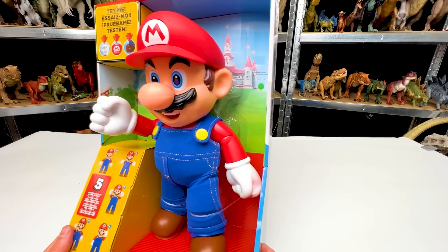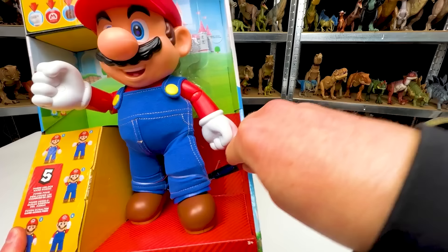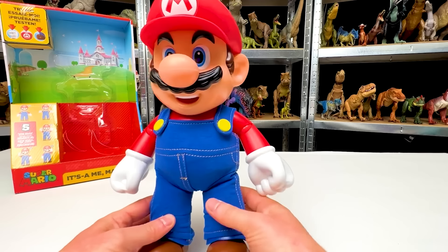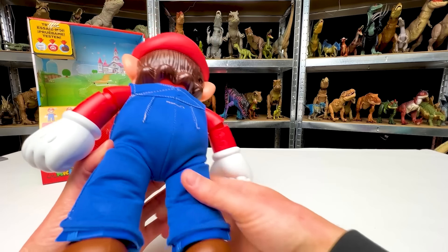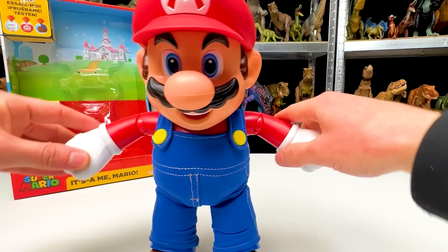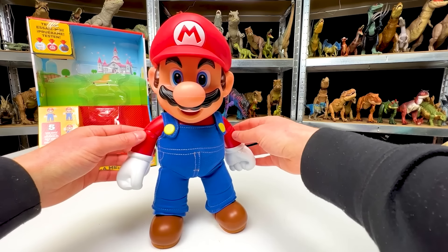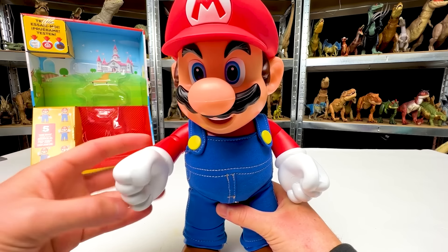Let's first start by checking out the Mario figure that will be facing off against the Predators. This is the official Super Mario It's-a-Me Mario. It's quite a large figure and this one has some pretty cool features. First off, his overalls are actual real fabric — you can see that I can move it around. The rest of the figure is a hard plastic, but it is surprisingly adjustable. You can move the arms in all directions, as well as the legs, and you can even bend the knee joint. You can swivel the head side to side as well. The coolest part is that this comes with a variety of action features and sound effects.